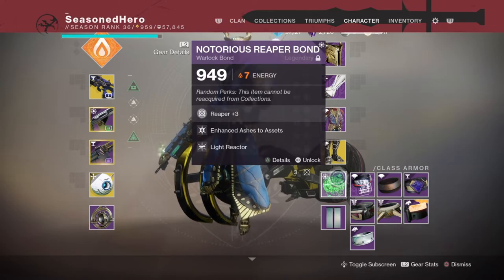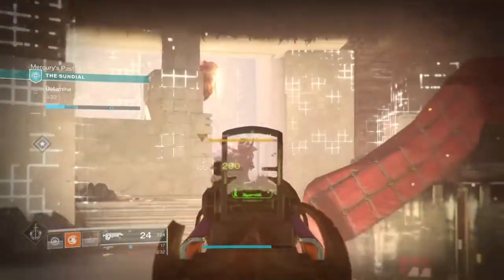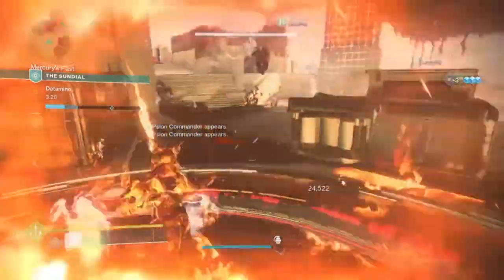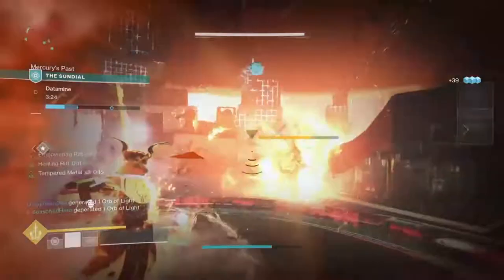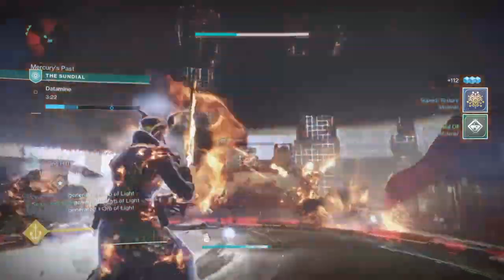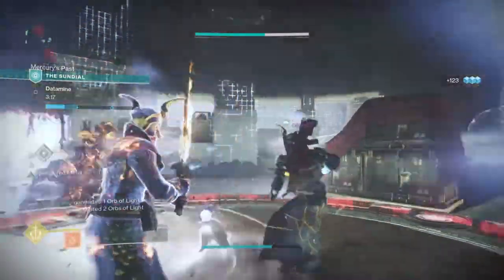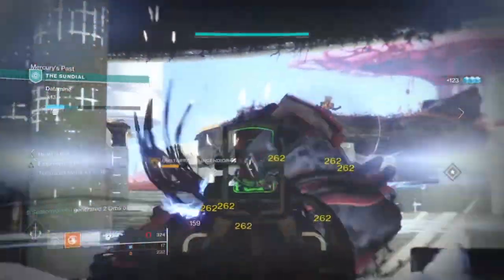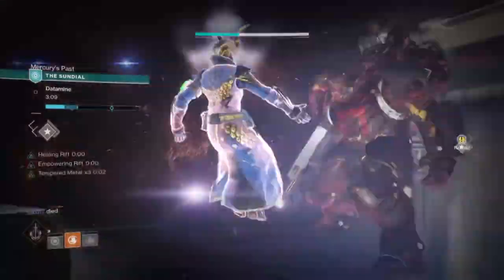With that done, here's what we can do with the build. A: Create endless amounts of orbs for ourselves and our allies. B: Use those orbs to gain super energy back quickly. And C: Pop off our super and create pools of power rifts and healing rifts so us and our allies can make full use of them — then repeat it all again, because that's how much of an addict you'll become after having your first taste.